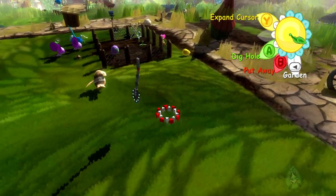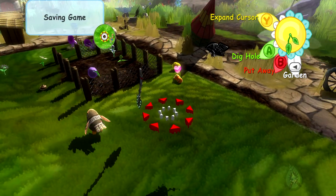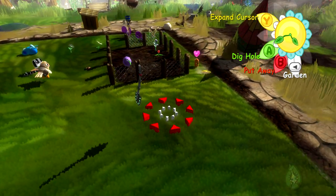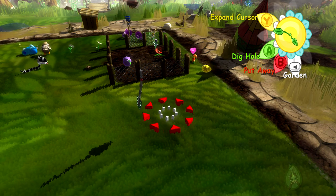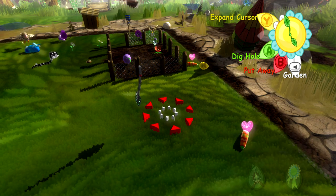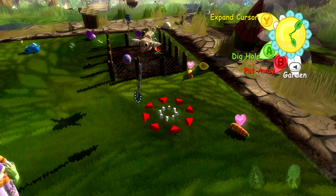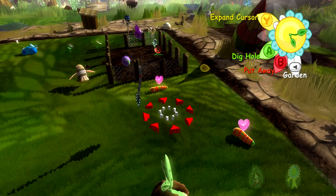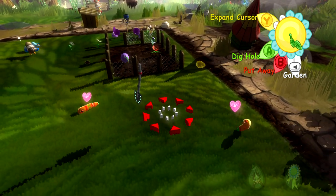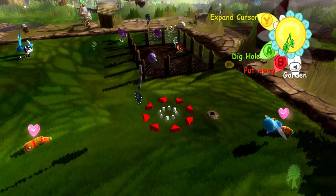For most plants you can use three applications of fertilizer immediately after planting for maximum bonus growth. However, trees are trickier and require a different strategy. You can't fully fertilize three times right after planting — you have to wait until certain stages in the tree's growth. Immediately after planting you fertilize once, then wait until it has grown a bit and shakes leaves from its branches before fertilizing again, then wait for it to shake once more before the last fertilization.